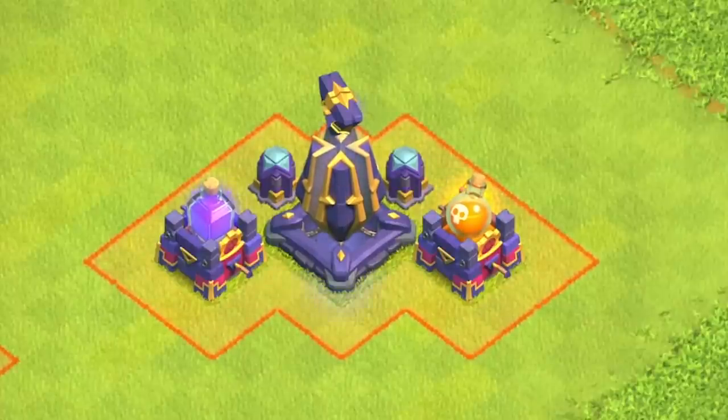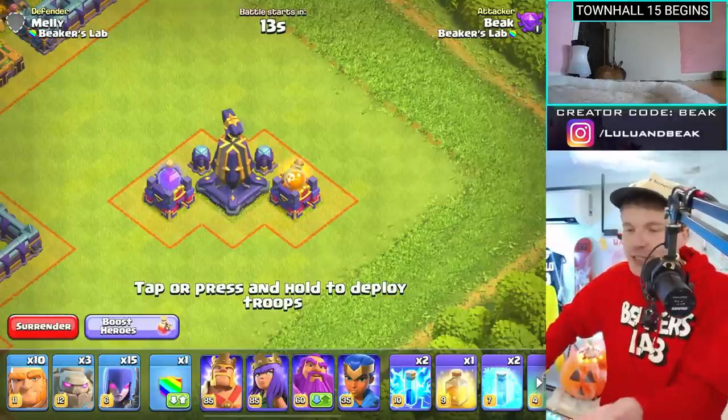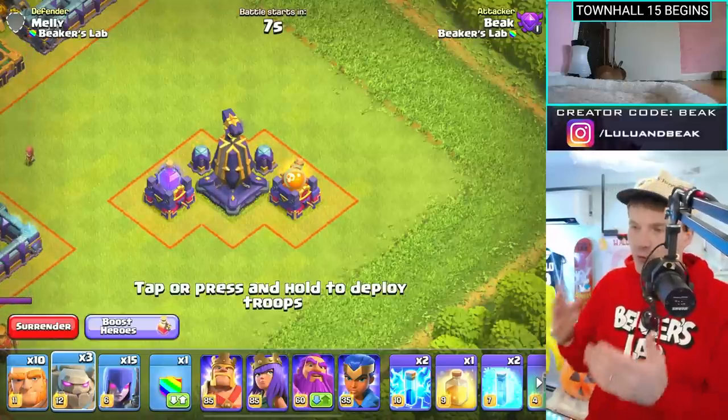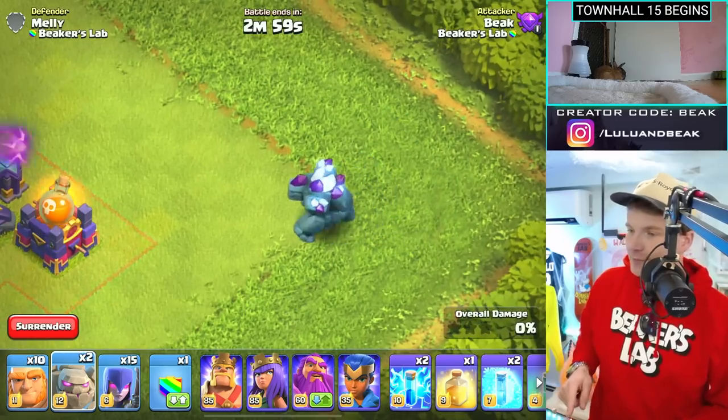Alright guys, here we are — I've never attacked this thing yet. I think it's gonna kill us. An inferno tower you can overtake with a bunch of witches or something, so I brought witches. But first let's try it with something big, because we know something big is gonna get roasted by this thing. Here we go, I'm pretty nervous.